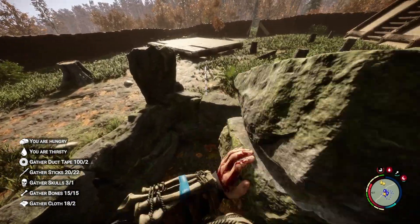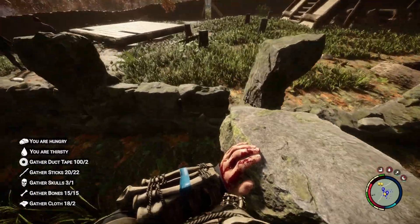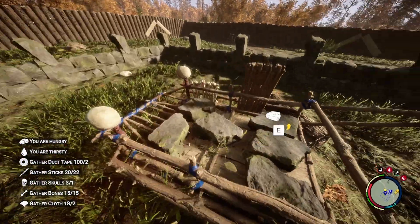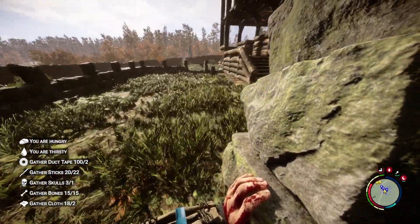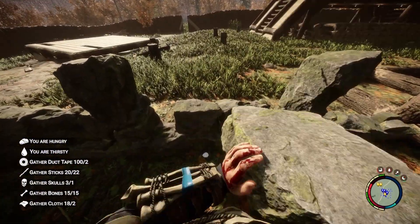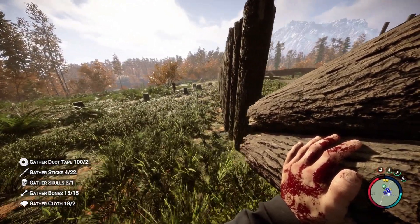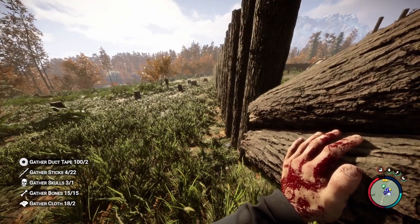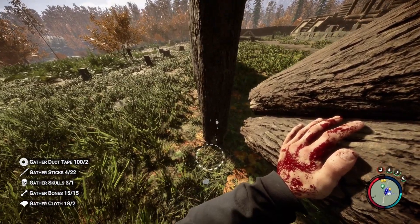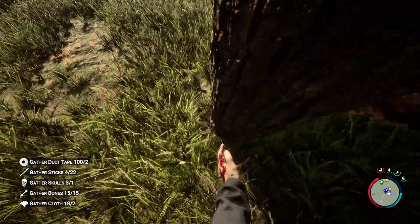Hey guys, welcome to the next episode — jiggity jack here on the new mansion. We're just finishing off our little fence here and then we're gonna get some work done on the inside. The mansion's coming along pretty good. Leave a comment down below, let me know what you think — I check everyone and respond to them all. Right here we're gonna finish off our exterior wall, but it looks a little crooked, so we gotta straighten this up and get this defense wall up.